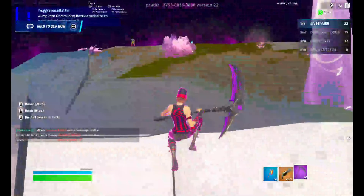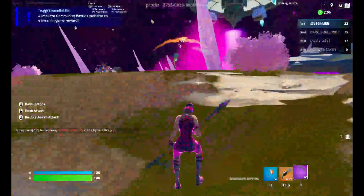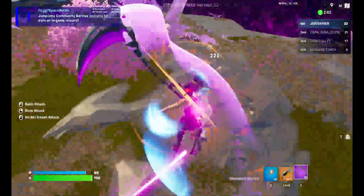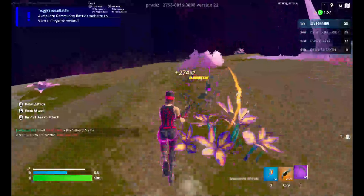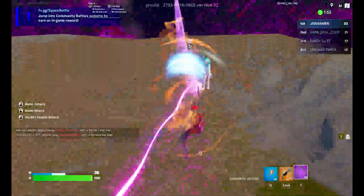At least the jump attack will one-tap people. I'm not sure about the other moves, but the swing does 160 damage, which is still very good. Then you can just follow up with the chimera ray gun.